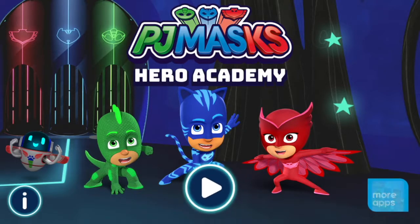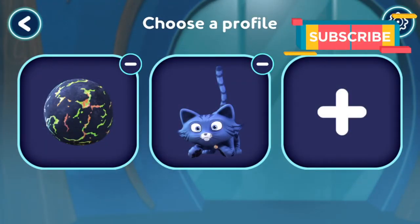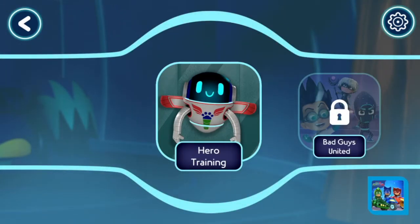Tap the play button to start. Who wants to play? Tap your picture or pick a new one. How hard should the game be? Easy! Let's do some hero training.